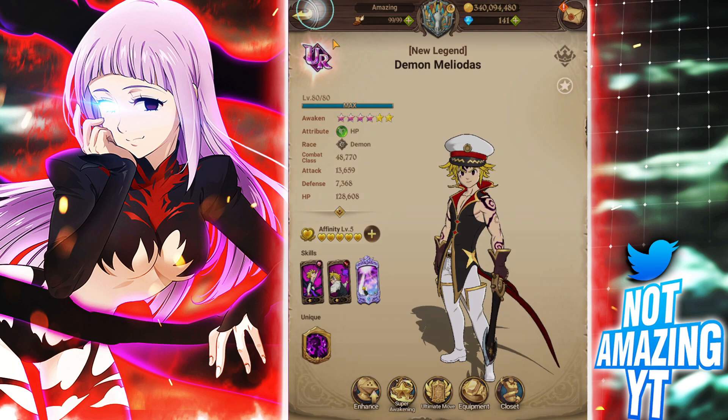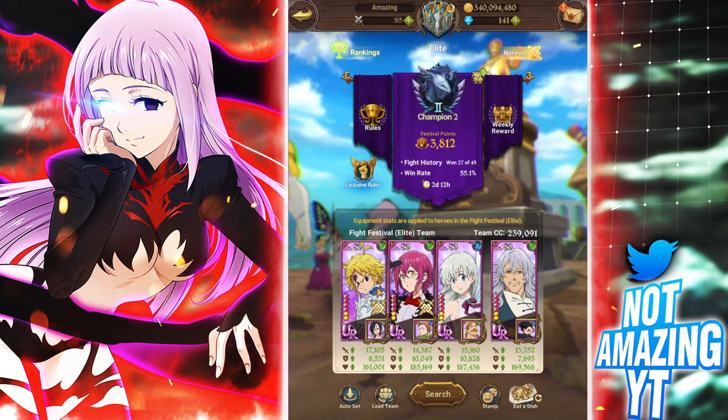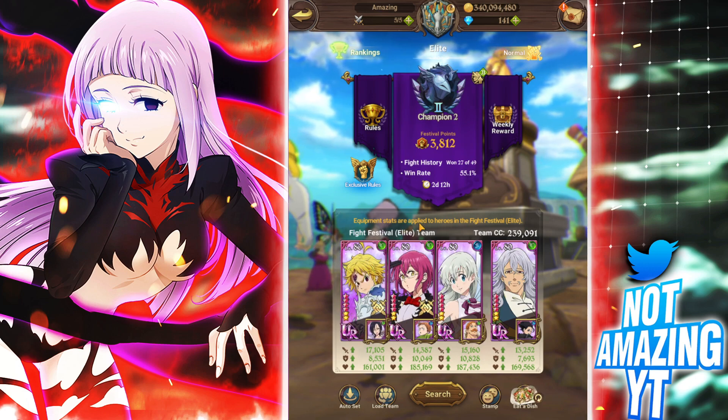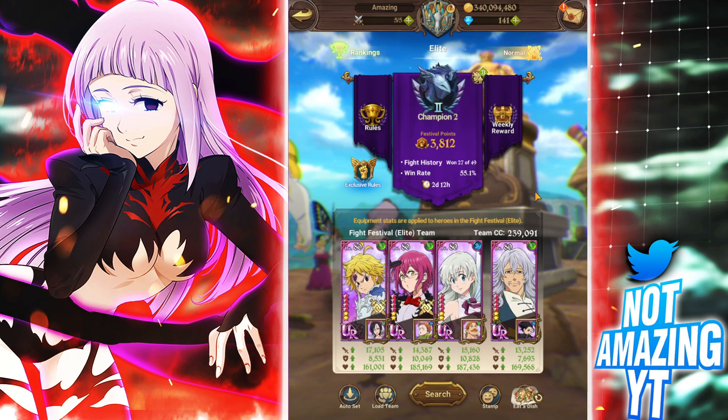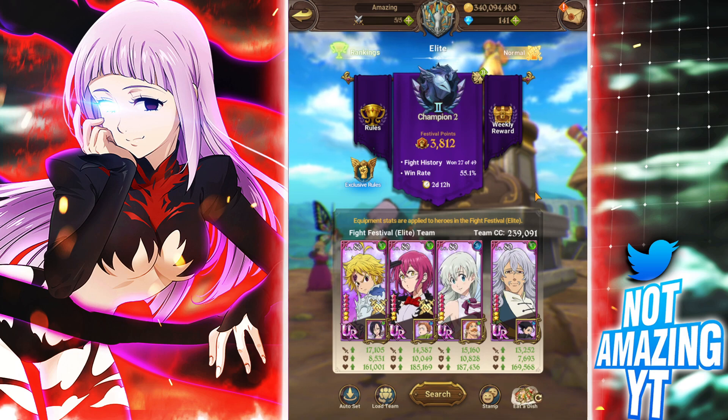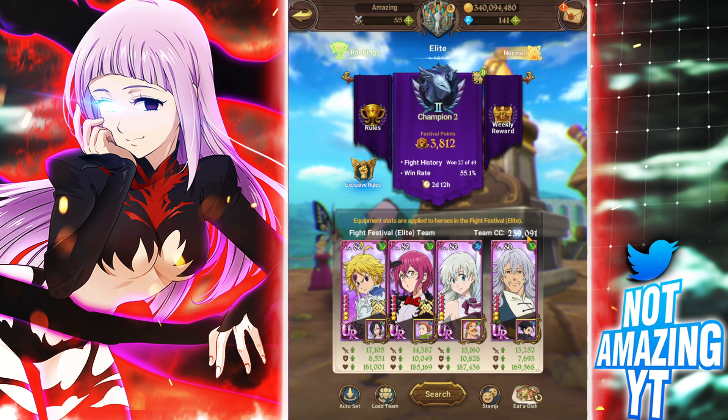He's at 48k CC, two out of six. We're gonna see how well he can do, especially with all the one Escanors running around. I thought we'd bring a green unit into PvP to try and stop that unit. I'm running attack food as well, so we get to about 17k attack. We're doing a lot of damage — about 239k CC. Let's hop into the first match.